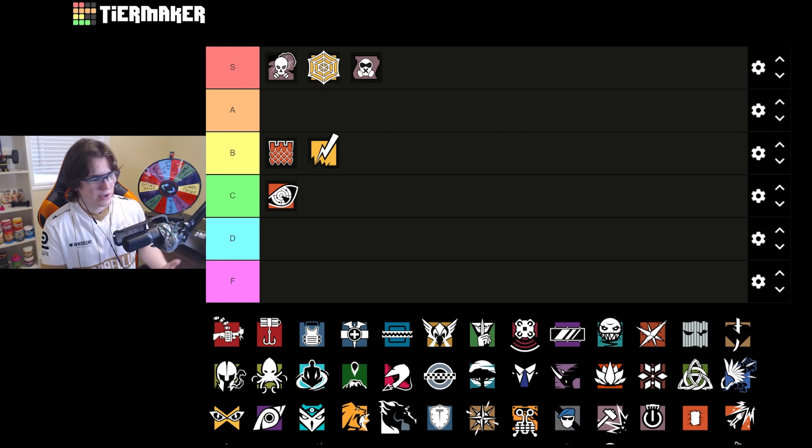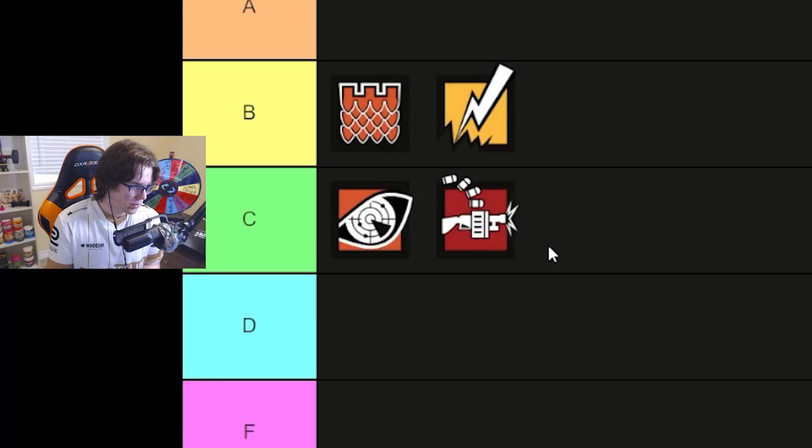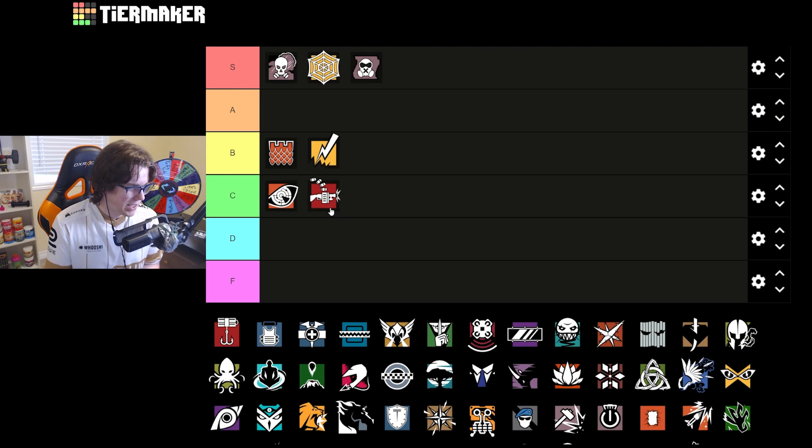On Clubhouse though, Tachanka can be good for that CCTV default plant. For basement, it's going to be tougher to get those Shamiskas in the right spot just because of the way they bounce and bank — they're kind of strange. If you know your Tachanka lineups, that would help, but I really don't see Tachanka being super great on this map. I'm going to drop him below Pulse in C tier.